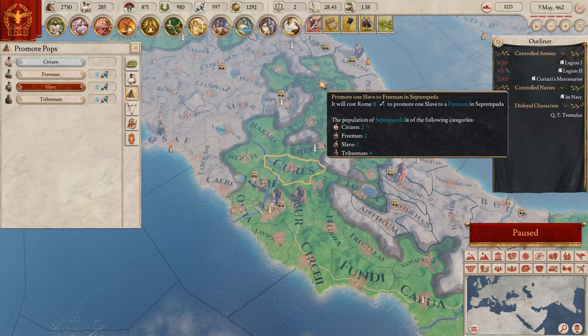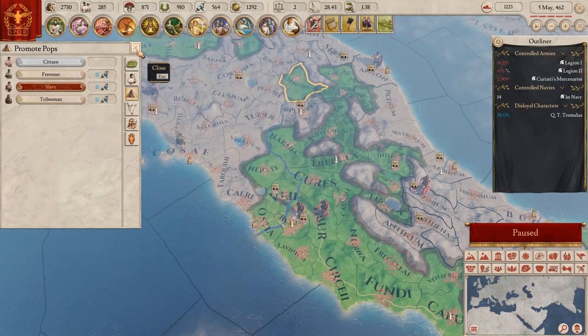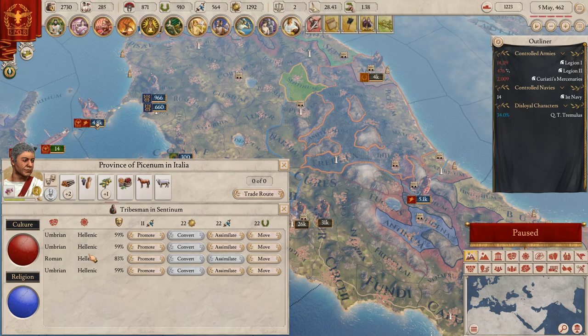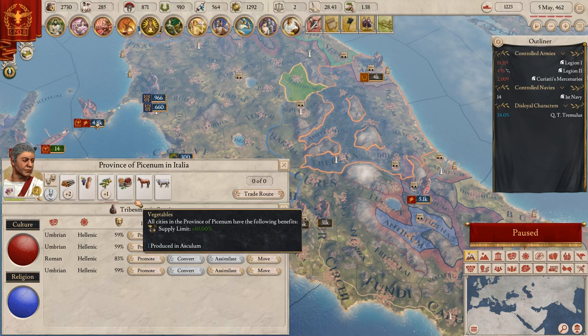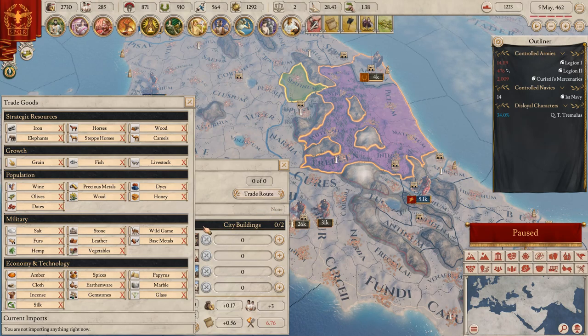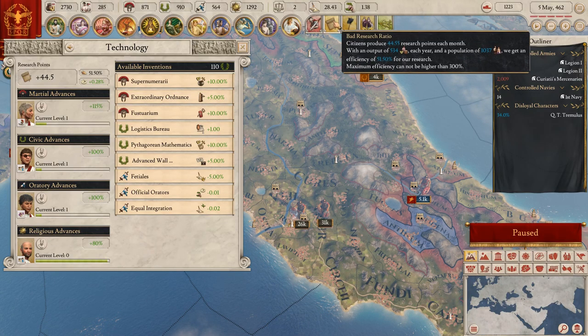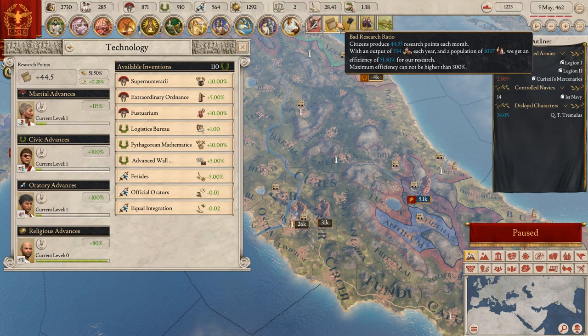It's disgusting - yeah, this is costing me. All right, so you should have some slave promotion. I can do it on another level as well - I can convert, I can move. I really need to get into this because I also need to get into trading.